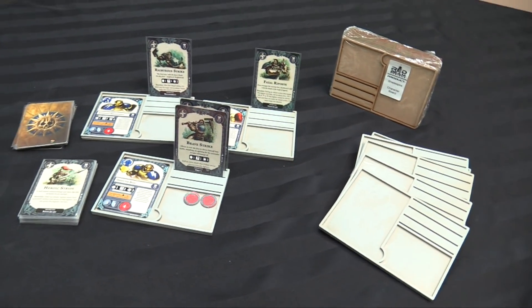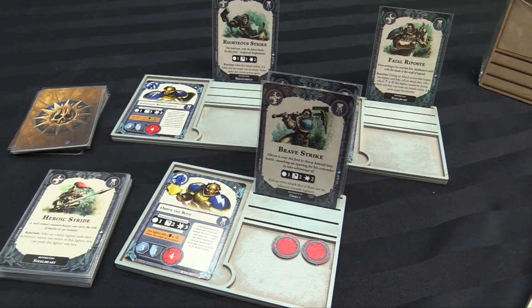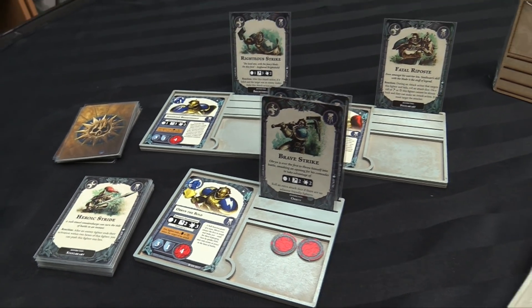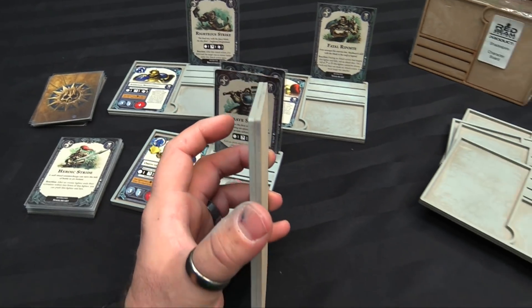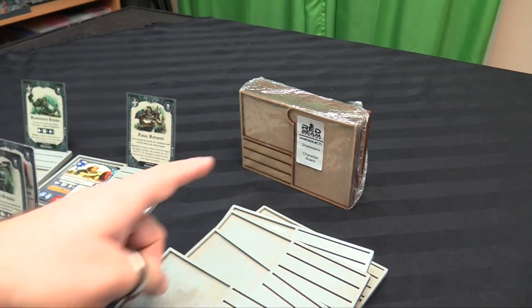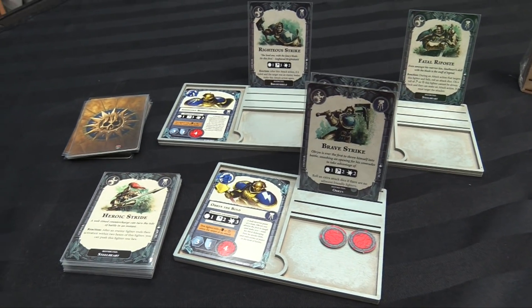Here we go with the Shadespire character boards by Redbeam Designs. You can see here three laid out for Steelheart's Champions and get the gist of how they work. They are in two pieces when they come out of the box — you can see here they are just glued together. There's a top and bottom layer and they come seven in a pack, so I've taken two extras out of this one to make these eight.